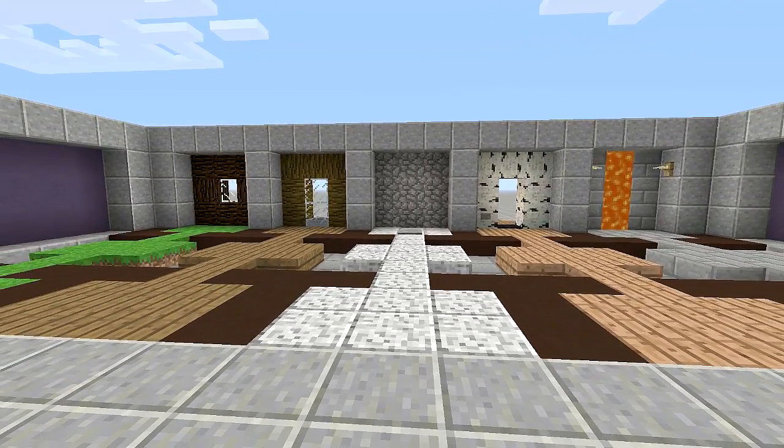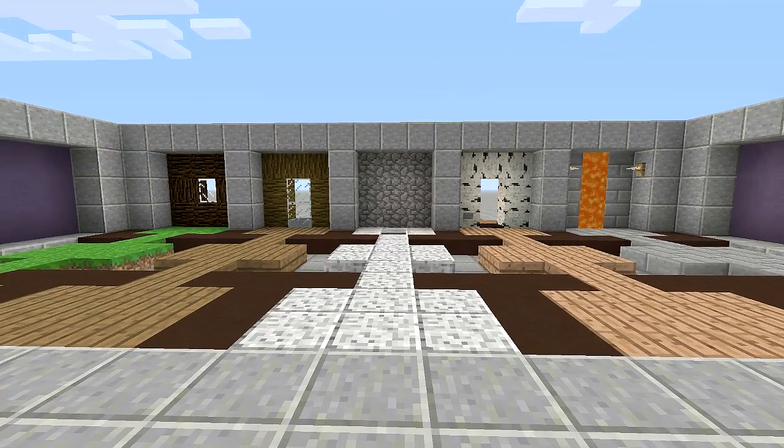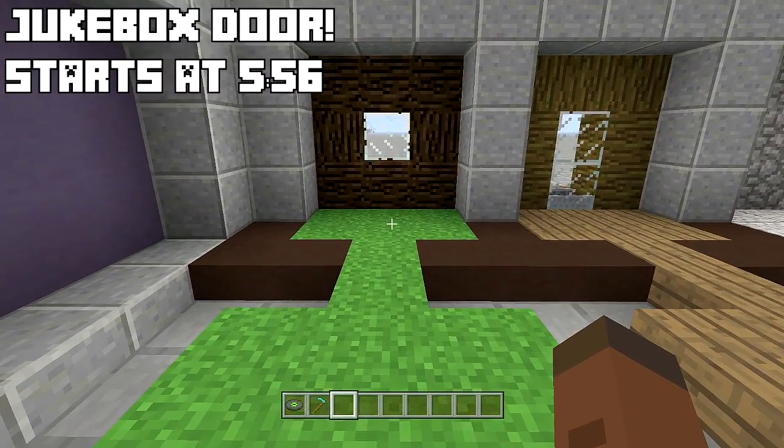So let's go ahead and jump right into these. I'm going to be going from the left-hand side to the right. When the name swipes in, it'll have a timestamp underneath it, so if you want to skip to any of the other doors and go right to the tutorial for the door you want, go ahead and do that. If you want to watch them all, that's absolutely fine.